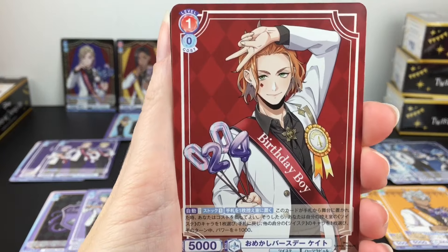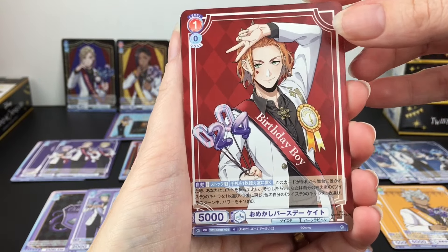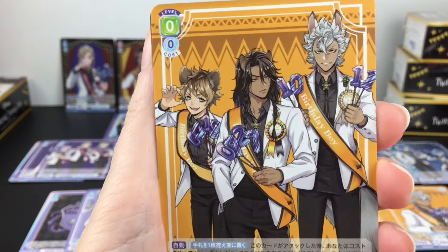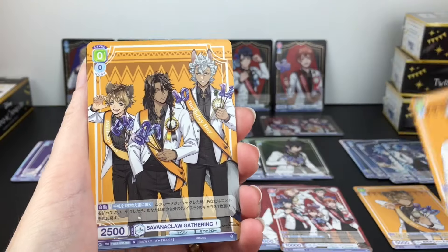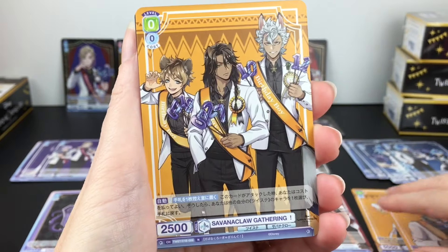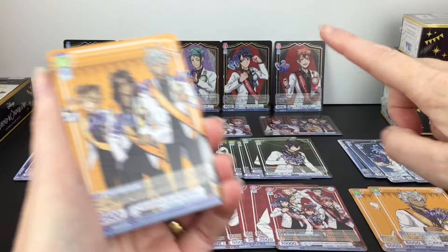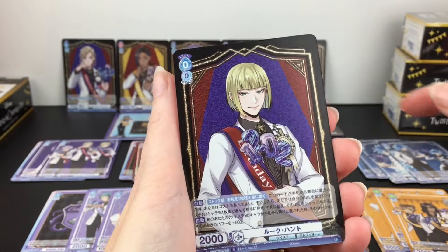Cater - that's a cute pose, he's doing his thing, February 4th. The Savannah Claw gathering - finally something with Leona in it. Their poses are different there too. Leona looks disinterested as usual. That is a cool card. I also like how their backings match their dorms - that's a nice attention to detail.